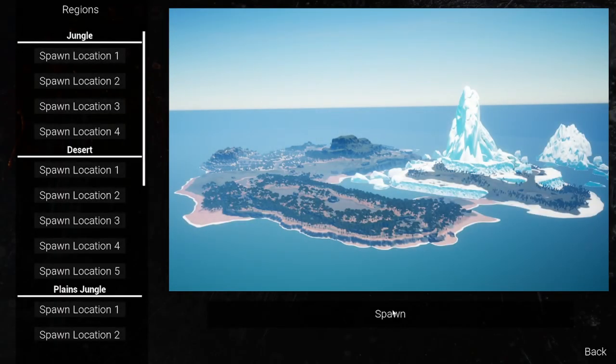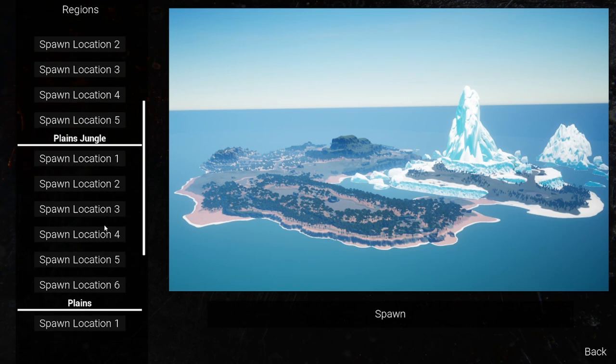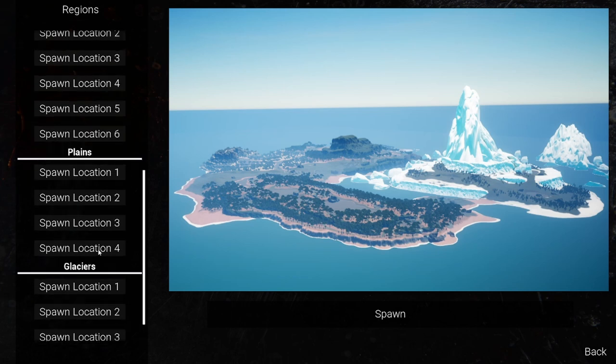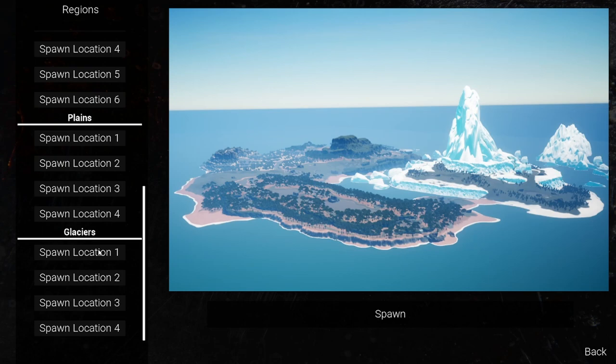Now let's launch this puppy out into the world. This is my first time here. We've got quite a few biomes to choose from. That's kind of cool. Jungle, desert, jungle plains, plains, and glaciers. I'm a white deer, so I'm gonna go where there's snow. Otherwise, it might stand out like a sore thumb.